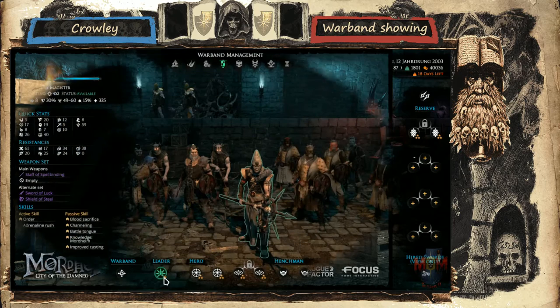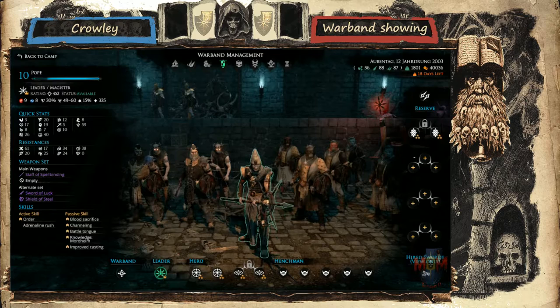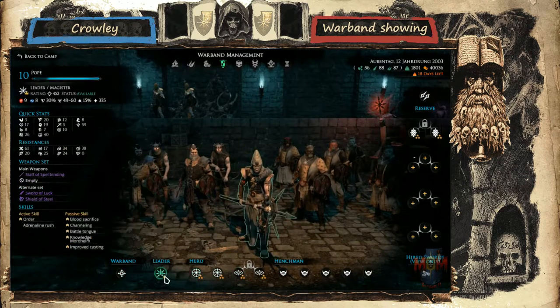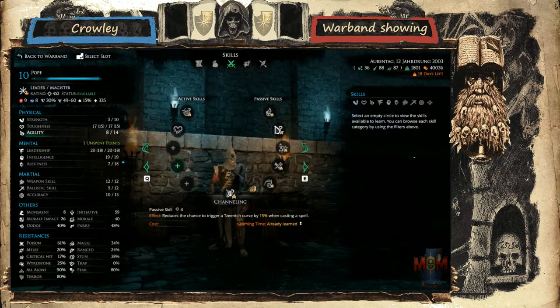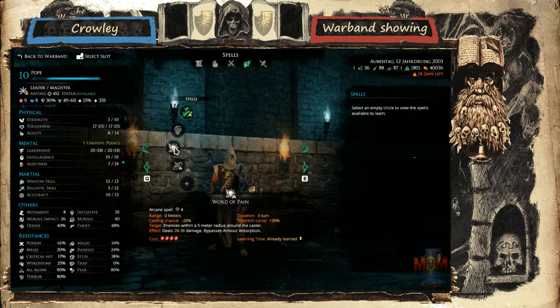We're here with Crownly — show us your warband. So here we have the Chaos warband, and here we have the Magister. He has some kind of mix between magic skills and the Magister order, with spells as well. Channeling, Battle Tongue, the normal stuff, as well as Improved Casting — that definitely makes him more of a hybrid.